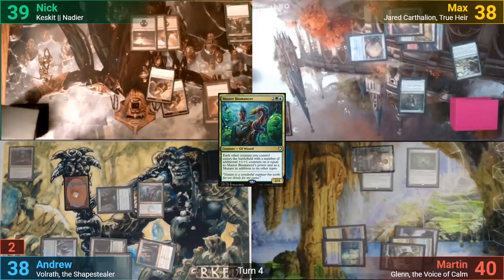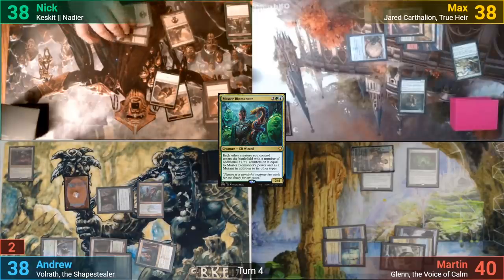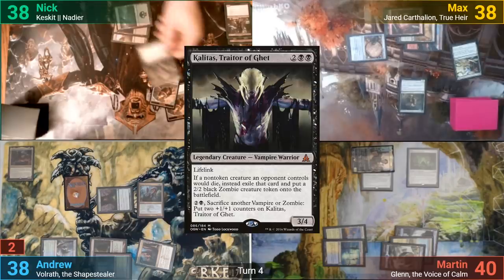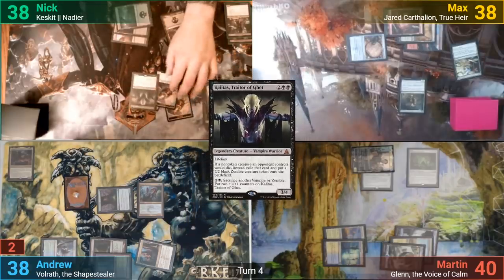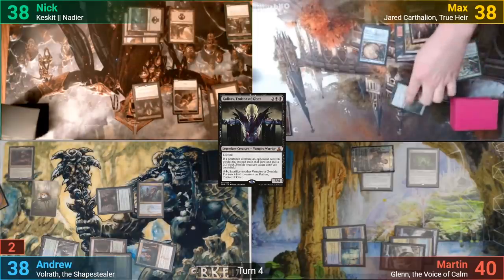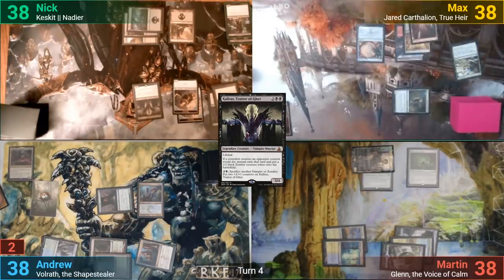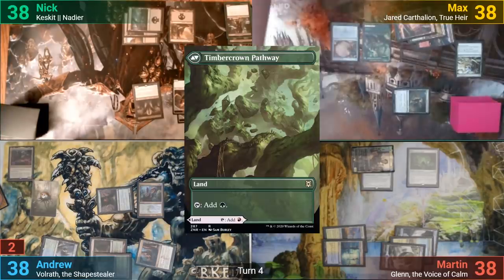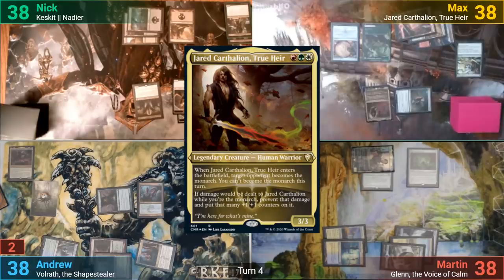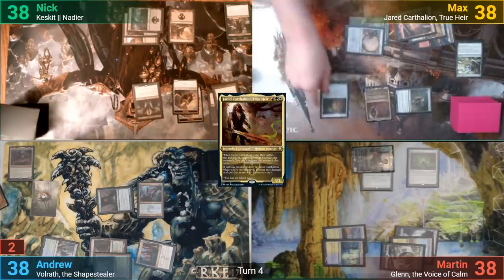Nick loses one life and gets a Fairy token, and in his main phase plays a Swamp. Three mana gets him a discounted Calatus because of the Jet Medallion, and he passes to Max. Max draws and goes to combat, hitting Martin for two with the Adversary and drawing a card. We then see a Timbercrown Pathway coming in. Max then casts Jared, and as his Commander enters, makes Nick the Monarch. He plays Key to the City and passes turn.